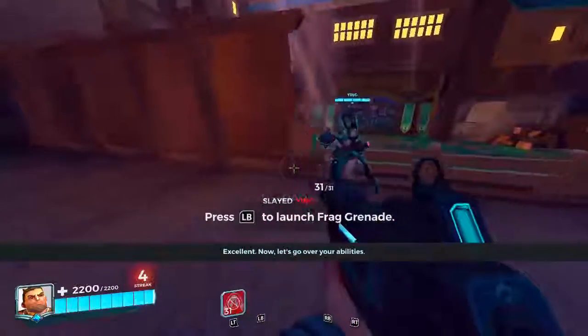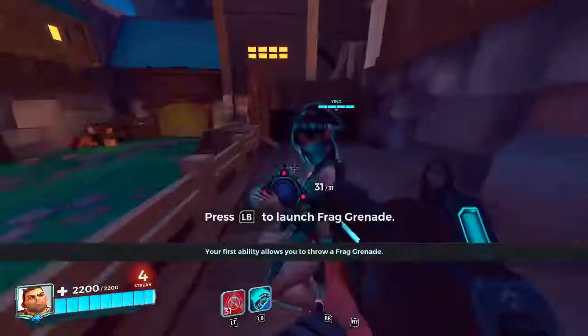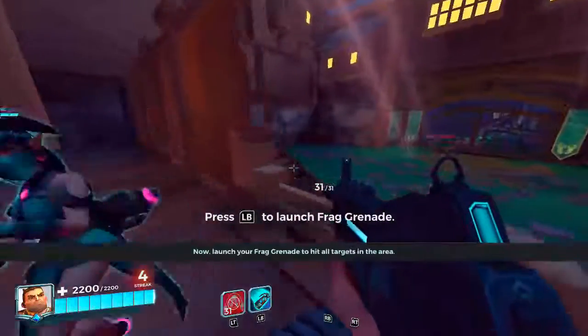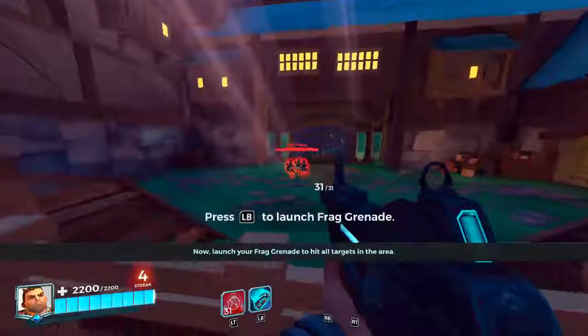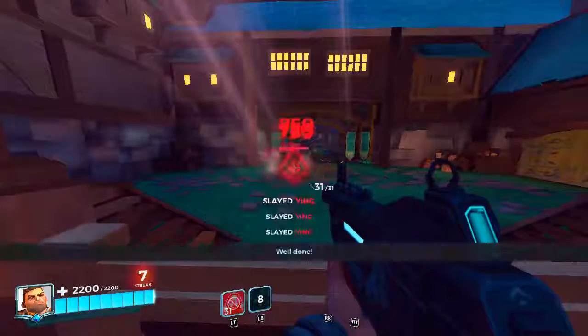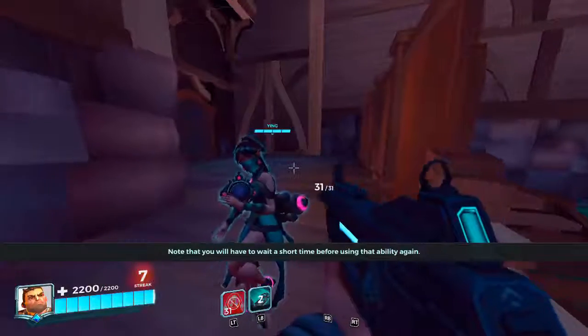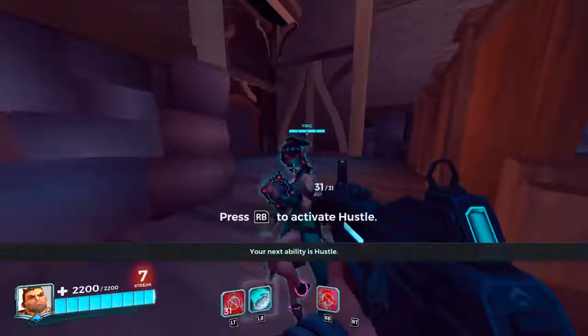Now let's go over your abilities. Your first ability allows you to throw a frag grenade. Launch your frag grenade to hit all targets in the area. Note that you will have to wait a short time before using that ability again.